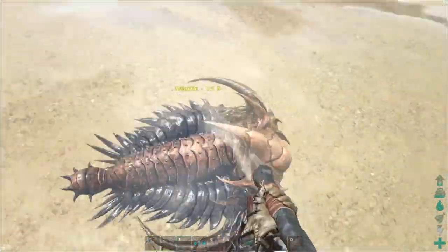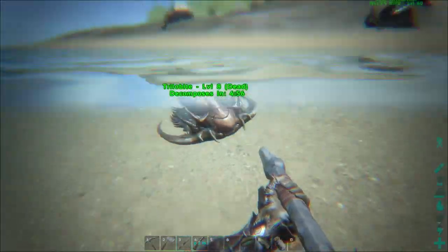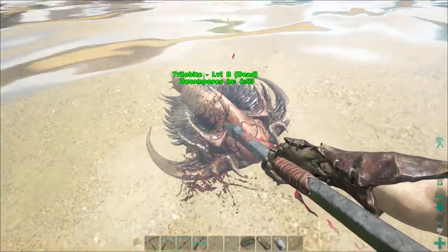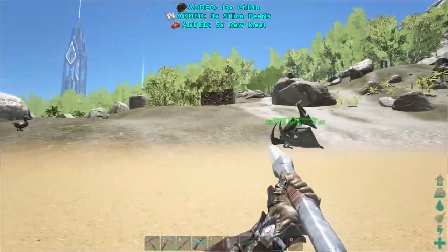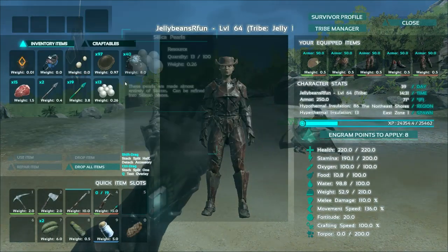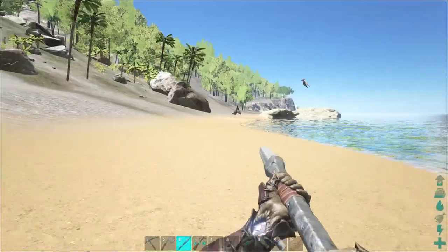Let's get this guy over here — give me your pearls. That's awesome. So far we've gotten 40 oil, 13 pearls, and 97 chitin. Wow, that's really overpowered!